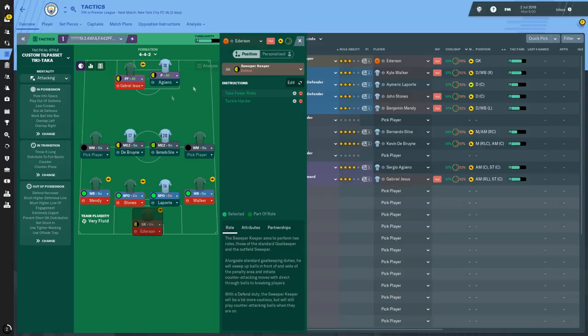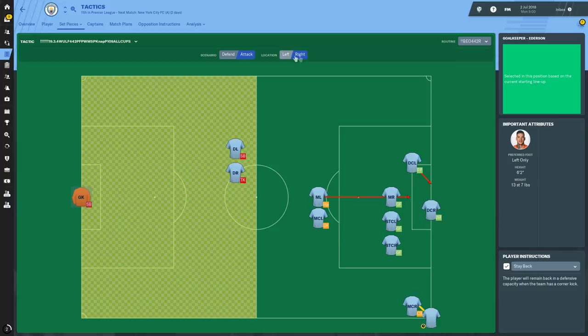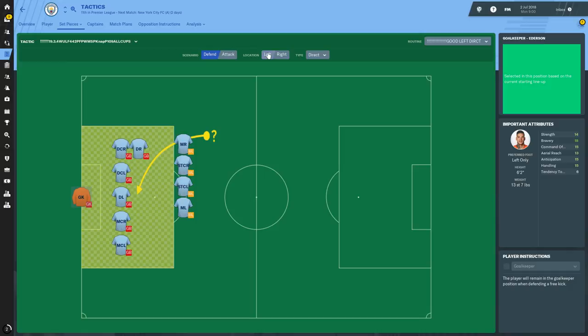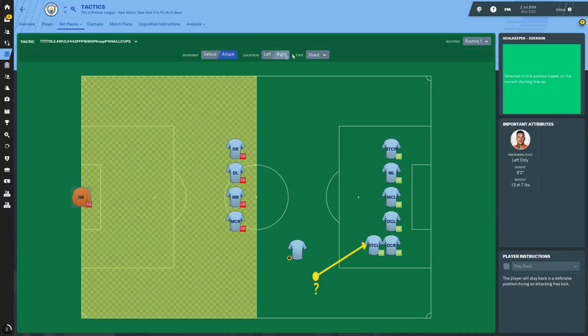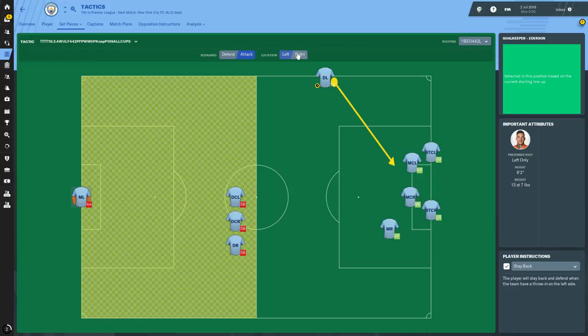Set pieces are also included in this tactic — you don't need to touch them. In the corner section, Nap has set up both defend and attack corners: defend has left good, right good; attack has Beowulf 442 left and right. For free kicks, he's set up defend but no attack free kicks, so you can add your own. For throw-ins, no defending set pieces but on attack he has added two, which look like long throws into the box.